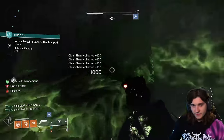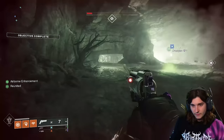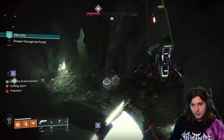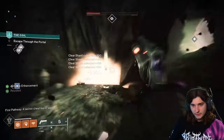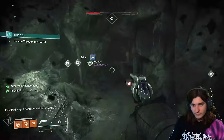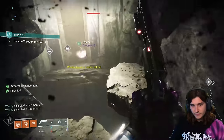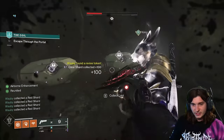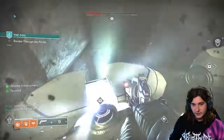Every traversal hallway has one of these secret chest rooms. So every single pathway you go into has two traversal sections before you get back to Riven — traversal, mini encounter, traversal, boss, then Riven. Both of those traversal sections will have a secret chest and a ton of urns or vases, and if you break all the vases you will always have enough points to unlock the secret chest.